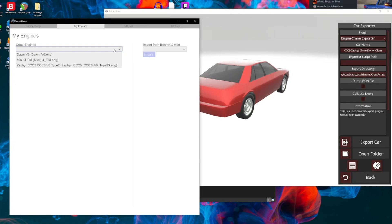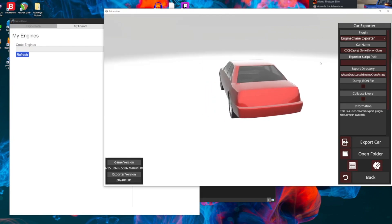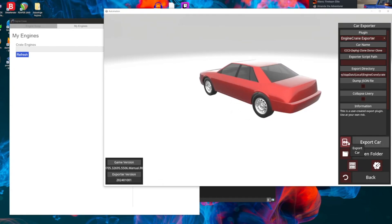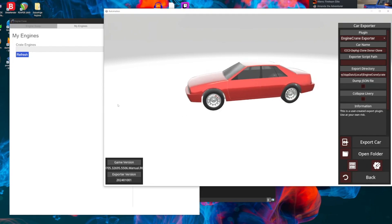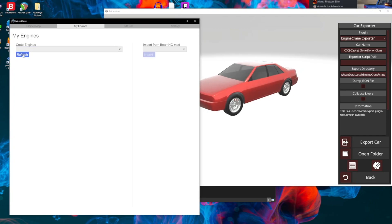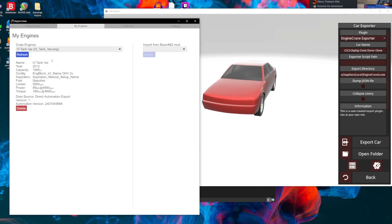In the My Engines tab, we've got the three engines I've created previously. Now, when we come back to Automation and hit Export Car in the Engine Crane exporter window, it's quite a bit quicker than BeamNG because it doesn't need to bother with graphics. We'll see that it's done — all seems fine. Click confirm, jump back into My Engines, and if you hit the refresh button and open the dropdown, you'll see the new engine that has been exported from the Automation car.